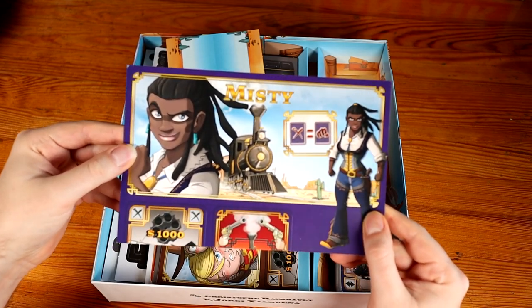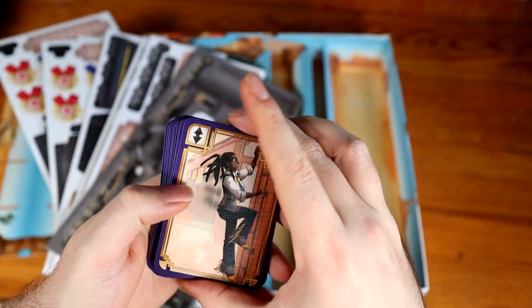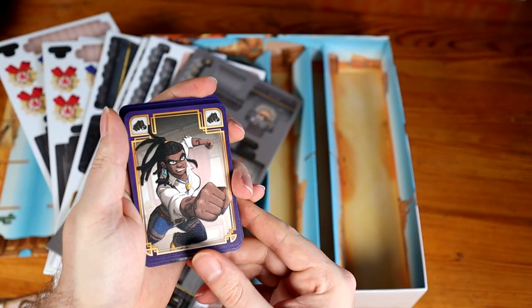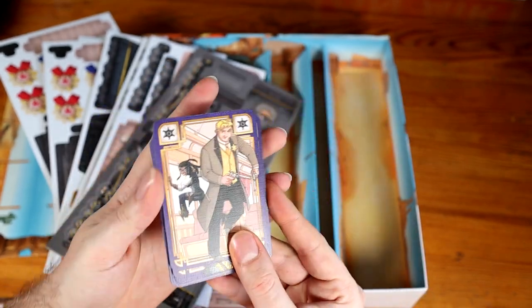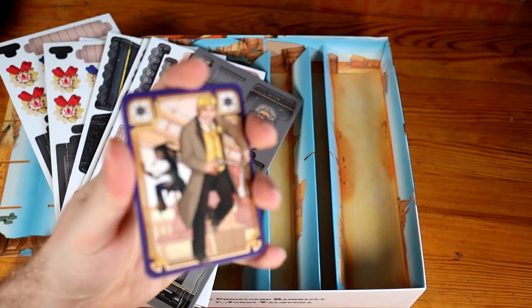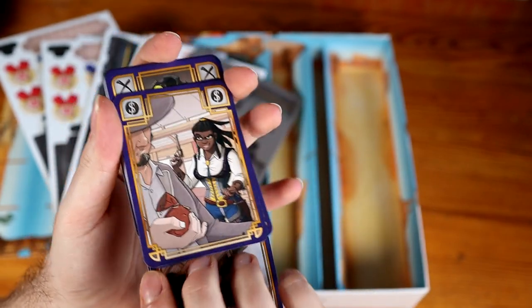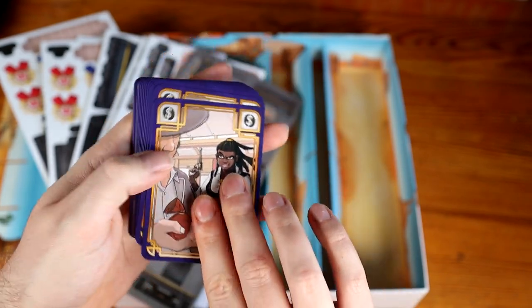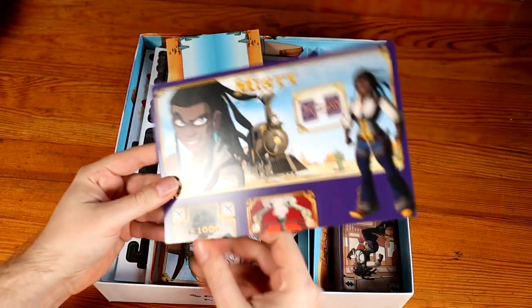First of all, we have Misty. I really like Misty's power because normally when you take a shot from someone else, that's pretty bad for you. She can use those shots in her deck as punches. Normally they clog your hand up, but at least if you draw a hand with one or two of them, you can actually use those cards — maybe stopping you from having to skip a turn to draw cards once or twice in a whole game. Punching makes someone else drop loot, and Cult Express is all about getting the most loot, so she's a quite fun character.